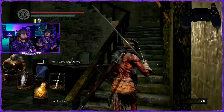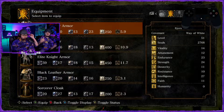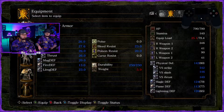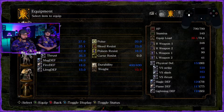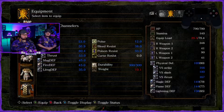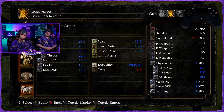I put my regular get-up on because we did this for a certain thing — fast rolling. Go to your equipment, we're wanting to put curse resistance on. Start at your chest plate. Hit toggle display — you're wanting to put on your highest curse resist armor.